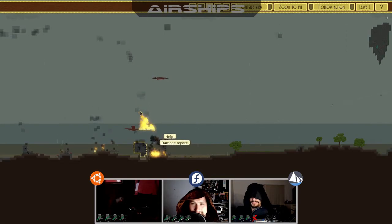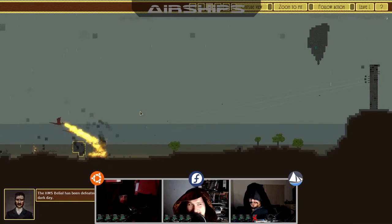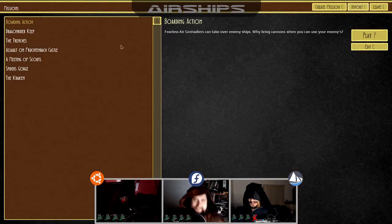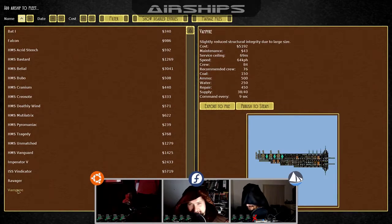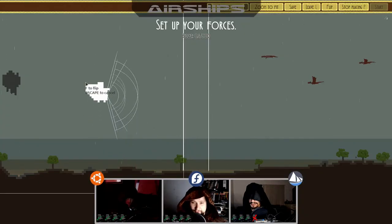It kind of reminds me of Gratuitous Space Battles but with a little more control. FTL-wise, the visual component is the main similarity — FTL has you manage a lot of systems and there's RNG but with mitigation strategies. With Airships, you can spend a lot of time building your airships, share them on Steam Workshop, export them to files and email them to friends, or put them on a USB drive and sneaker-net it to them.